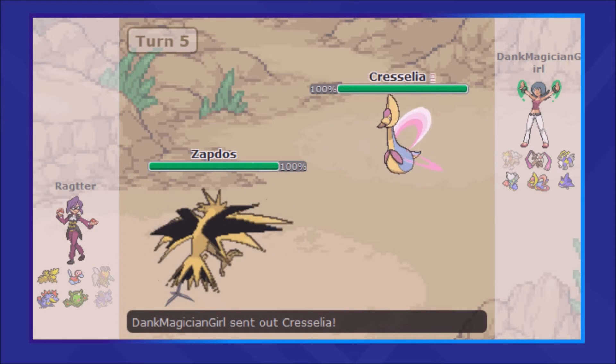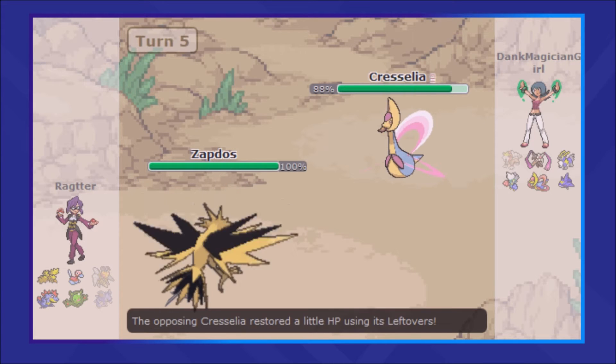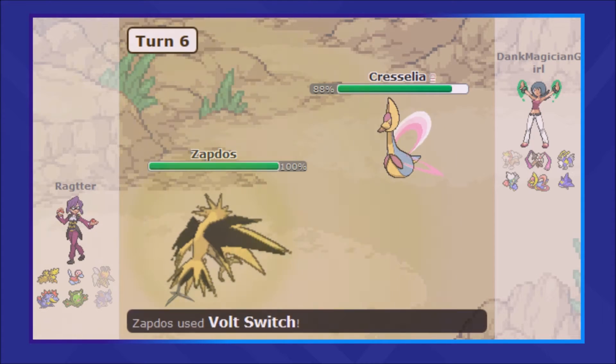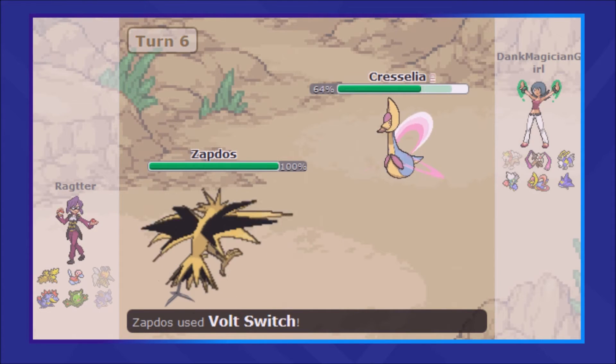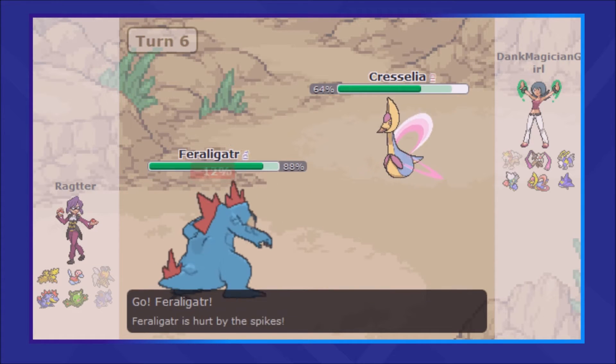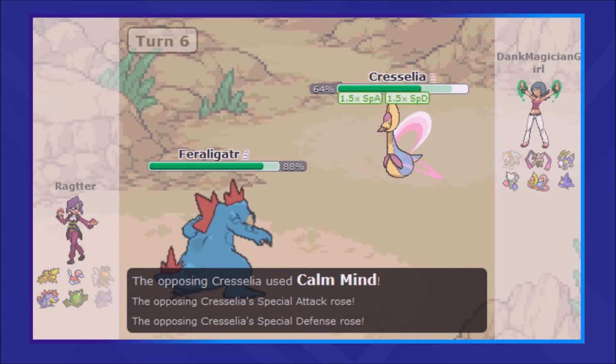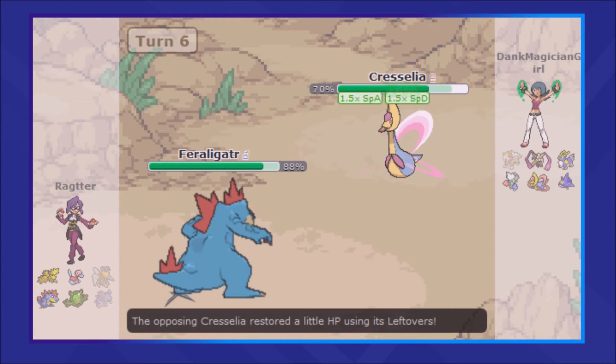I bring in Zapdos, because I can get damage off onto pretty much anything and then a free Volt Switch out into whatever I want. It turns out Cresselia, after Cobalion, is my target of choice, and I'm able to bring in Feraligatr. I'm intending to scare this thing away with a Swords Dance, but if I can get the KO with Crunch, I'd be happy with that as well.